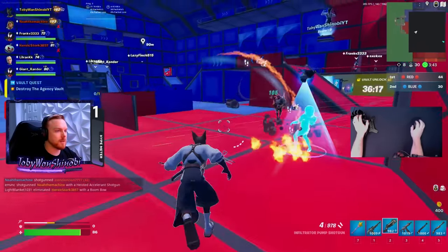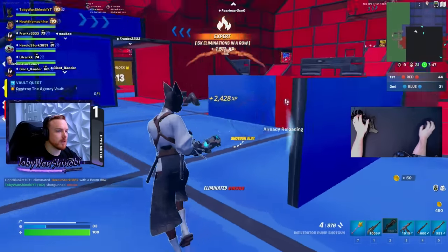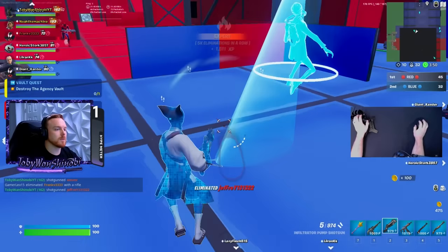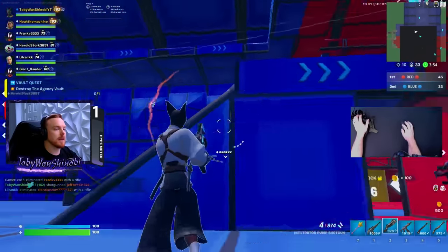When we're sliding, we're letting the crosshair cross their body like that. When we're jumping, we're letting it cross their body like that — just pulling the trigger when it crosses their body. We're staying calm, we don't have to rush shots. We want to track the enemy with our eyes and hit a good shot.